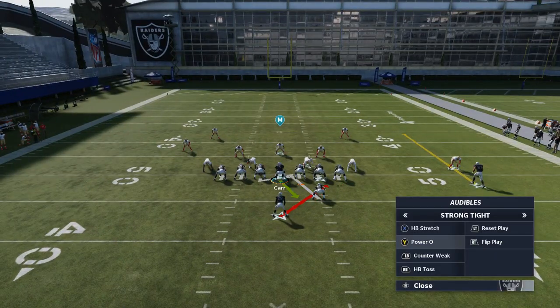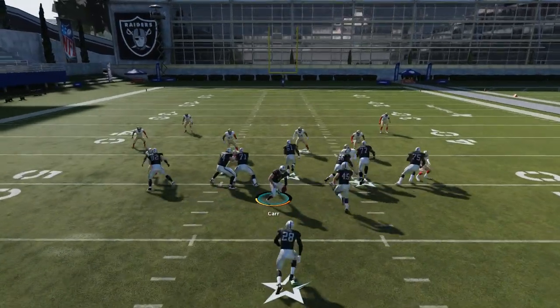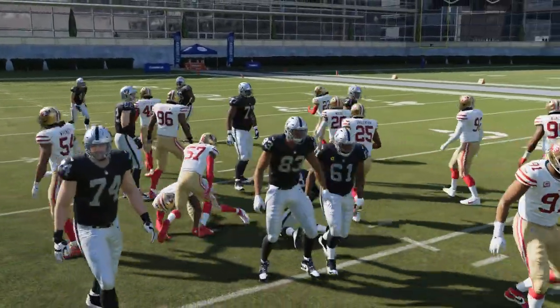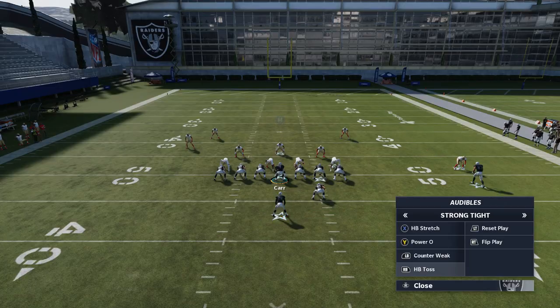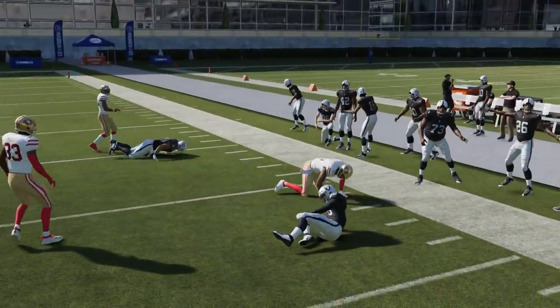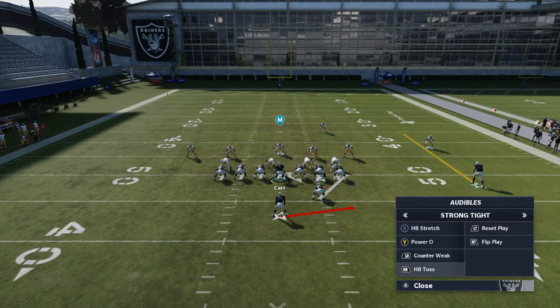With a wide open gap in the middle, hitting them with the dive isn't sexy but I'll take five-plus yards every time. The toss is going to give a lot of blocking outside. The toss might actually be better than the stretch since they nerfed the stretch play. Toss plays this year are much better than last year — last year you really needed pin and pull for any toss play to be successful, but this year especially since stretches were nerfed, toss plays are much better.